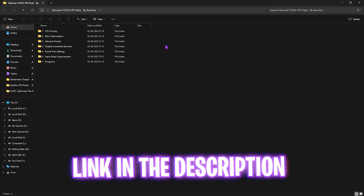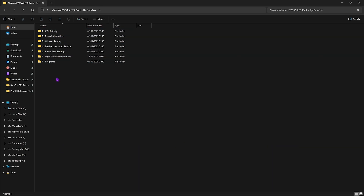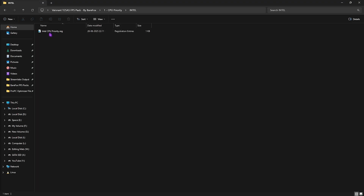Next step is the Valorant Year 25 Act 5 FPS Pack — I'll leave a link in the description. There are seven folders inside. The first is CPU Priority, which contains AMD CPU Priority and Intel CPU Priority. Double-click and apply the one matching your processor. These priorities set the correct DWORD values to optimize your processor's performance.